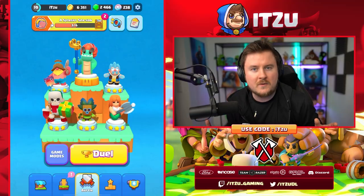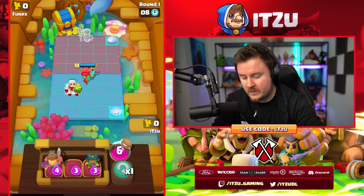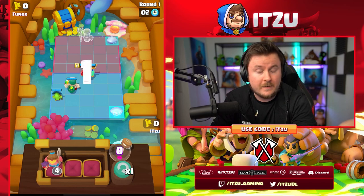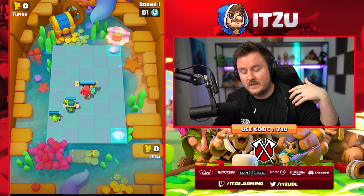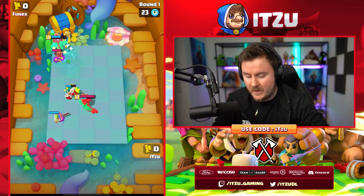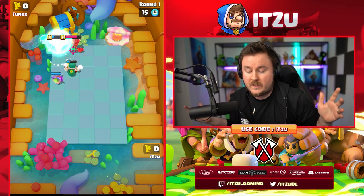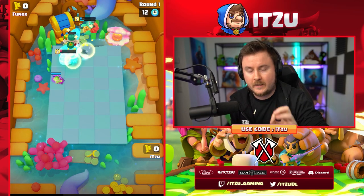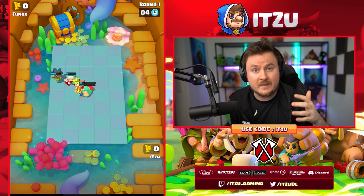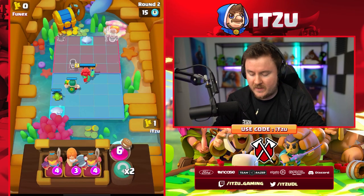We're going to jump into a couple of duels. This is going to be Wavemaster versus Wavemaster. The first thing is, in the first round, if you don't face a really heavy burst hero — for example the Royal Champ — you always want to have your Wavemaster in front, because this means he's really quickly getting his Super off, which is really clutch. With the Super, he should be able to get in the back, and then his Wavemaster should follow. This means my Dark Goblin is all the way untouched.